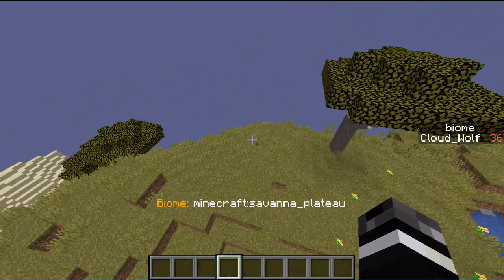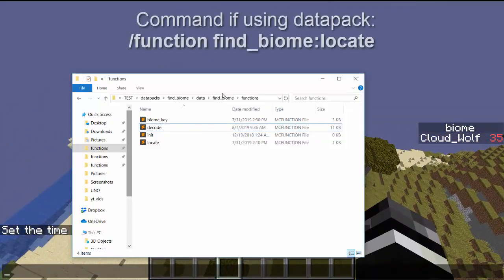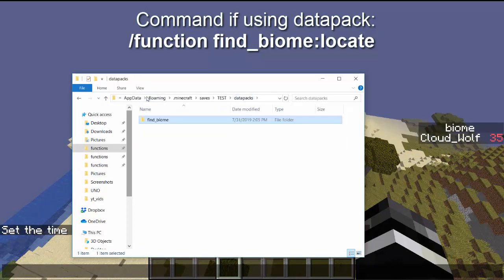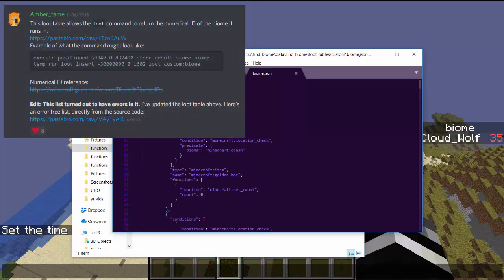It's pretty simple to use. I'll show you the command and the data pack, which will be in the description. When you get a data pack from a download it'll be a .zip file — drag the .zip into your datapacks folder and extract it there. You should have a folder called 'find a biome.' When you go inside that folder the first folder should be 'data.' If you have something that says 'find biome' then you have a folder inside a folder for some reason — just pull it out.